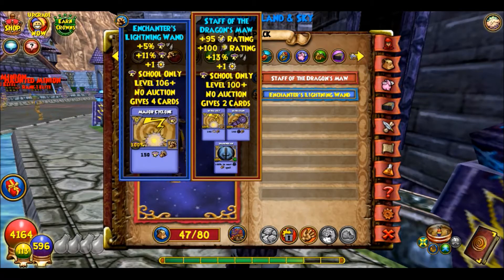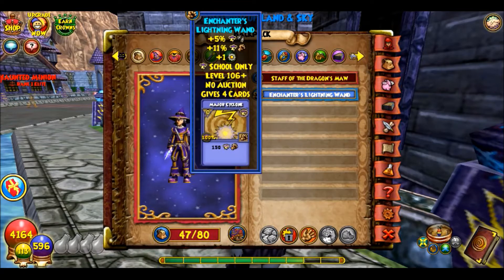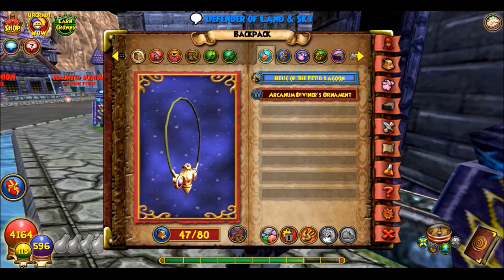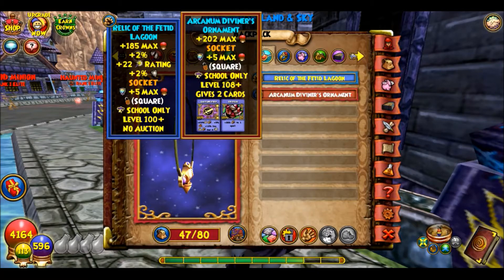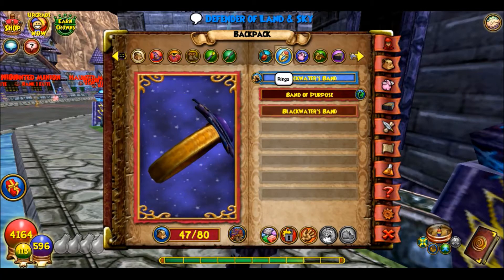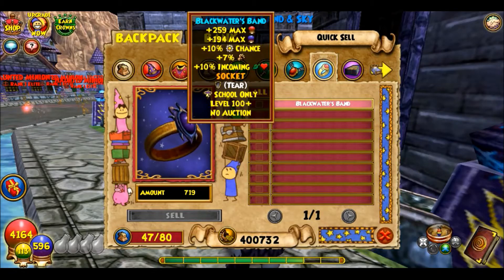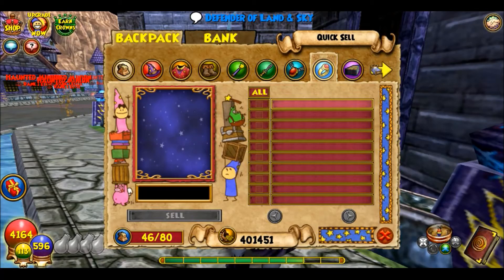It gives a good block but doesn't give much damage, so I just like keeping the damage wand on. I have the Dragon's Talon of Tumult, which is the Storm version of the Yiv Jenny athame — again really good. For amulets I have the Relic of the Fetid Lagoon, but I could always switch between two options. For ring, I have the Blackwater's Band — I don't know why I have two of them, I'll just sell the extra.